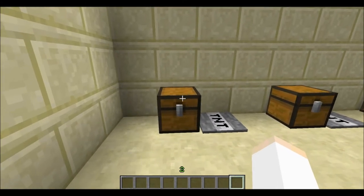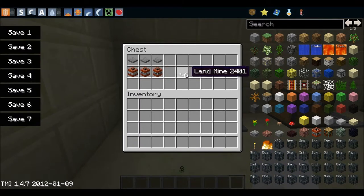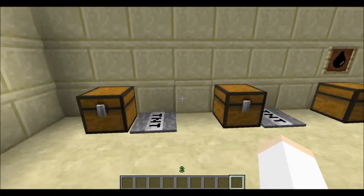First I am just going to show you how to make a landmine. A landmine is made with 3 pressure plates and 3 TNT. That will give you 6 landmines.